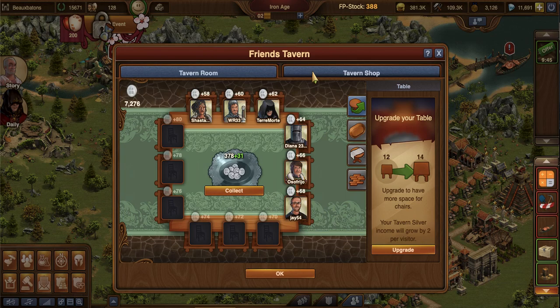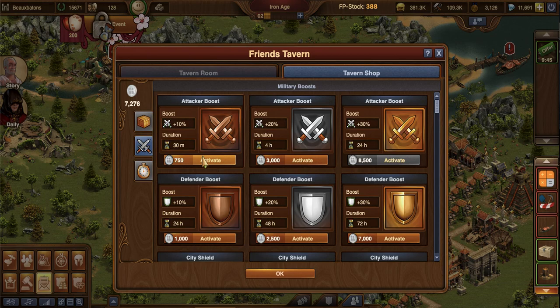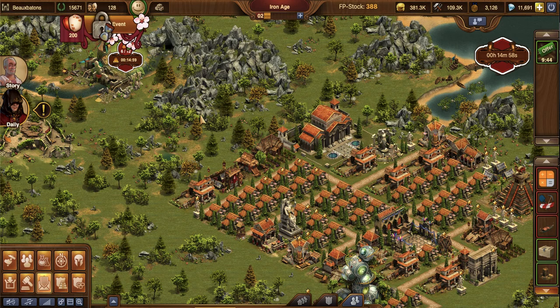Let's talk about tavern boosts. You're going to go into your tavern shop — there are several different boosts that are extremely helpful for Guild Expedition. The first one is attacker boost: if you're going to use mostly military in Guild Expedition, you'll want to activate one of these. I normally go after just the 30-minute one because I don't want to be unable to use another boost for four hours. Once you activate one boost, you can activate another but it costs diamonds, so go for the lower one.